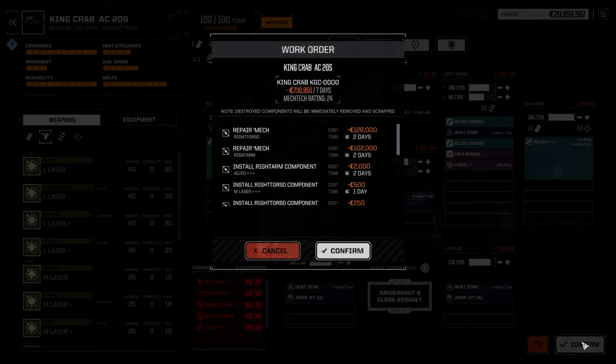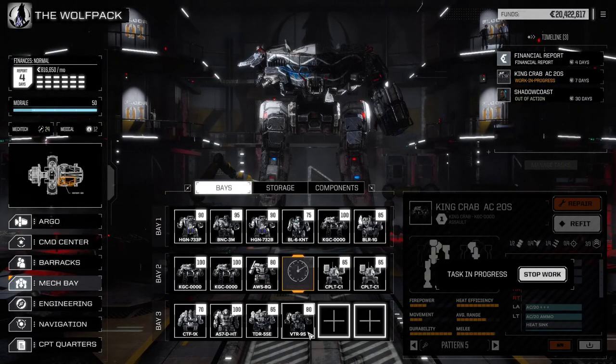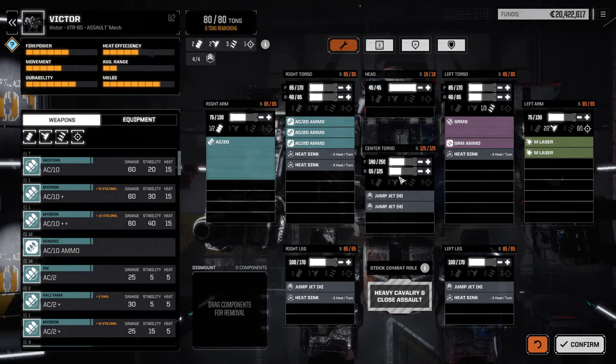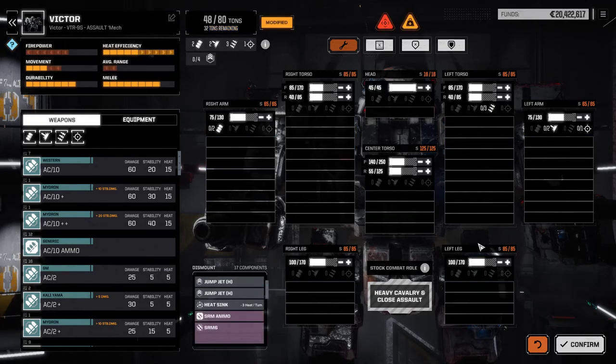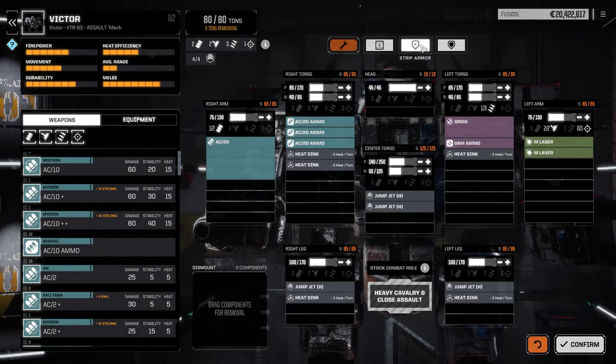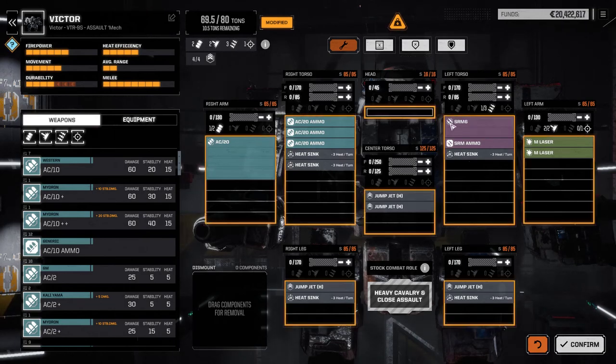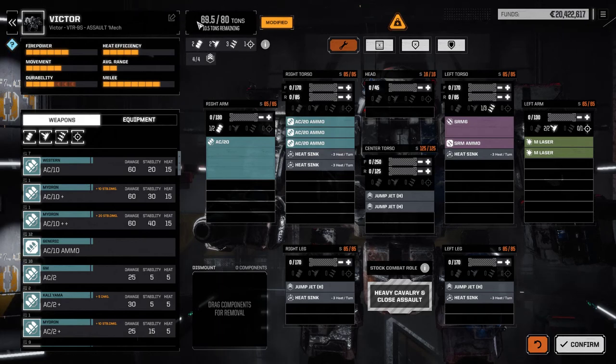You always want to click 'Repair All' in case there is internal damage. 'Strip Equipment' will strip away everything. 'Strip Armor' will zero out your armor. 'Max Armor' will maximize and distribute your armor around your mech. When you click 'Refit' on our Victor as an example and strip equipment, you can see it strips all equipment. When you strip armor, you can see it literally zeros out all armor — be very careful with that button.